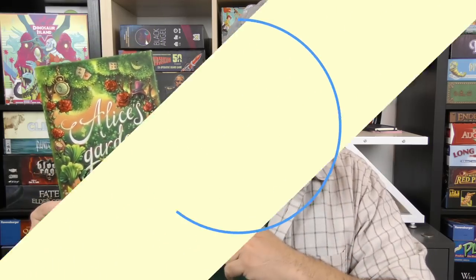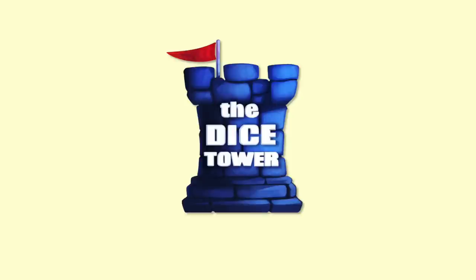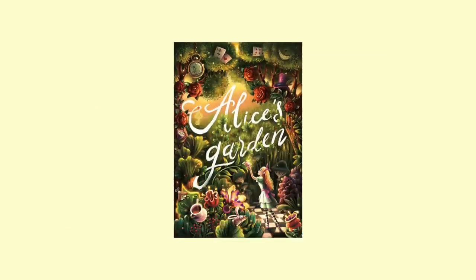Hey everybody, Zee Garcia here. Today we're going to fall down the rabbit hole and avoid the Queen's Wrath in Alice's Garden. This is a drafting and tile laying game in which you are going to be collecting tiles of various shapes, placing them into your own garden, and then scoring victory points at the end of the game. Whoever makes the most victory points is the winner. You are trying to get all the symbols on those tiles to line up just right to complete several ways to score victory points. Let's go ahead and take a look at how it works.